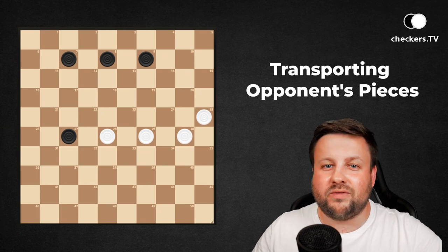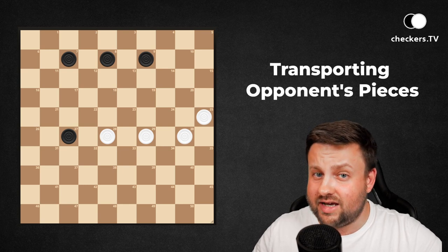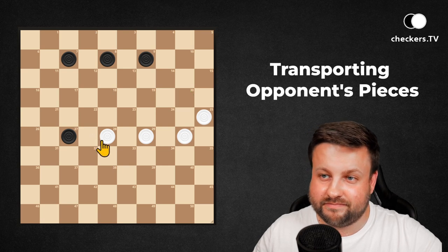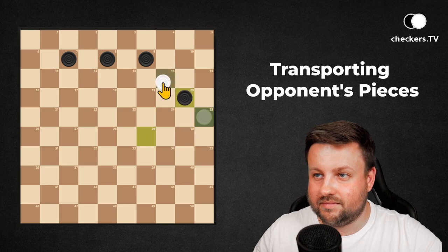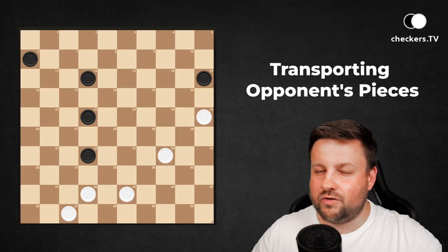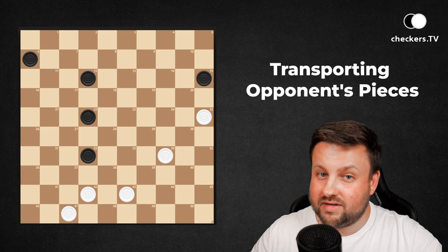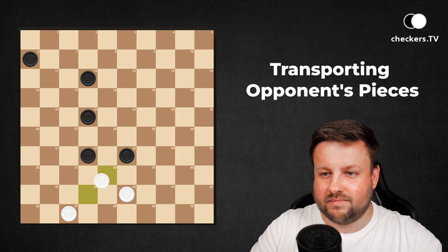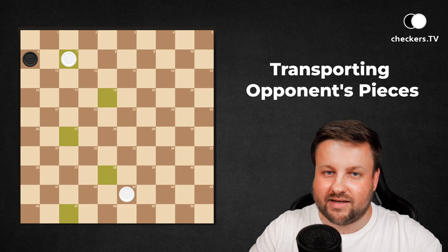And how about this one? Can you find a way of winning this position? It would be great to have the dark piece standing here on 20. How to make it? By transporting 27. And it's done. Here you can see the dark pieces are standing in a nice way for a possible capture. How to use it? Transport 15. Then 242 — take four and the game is over.